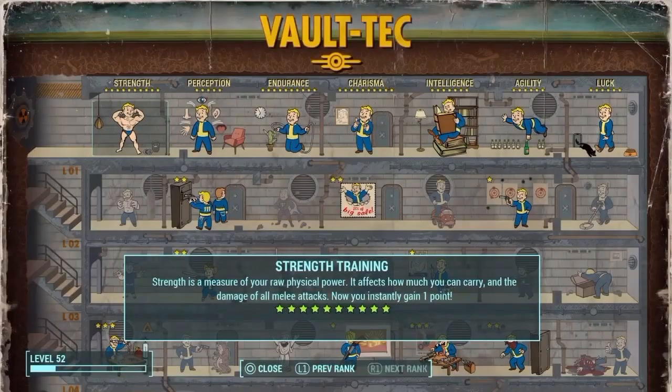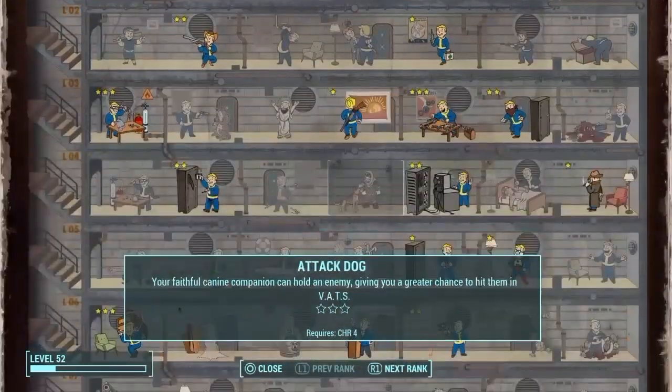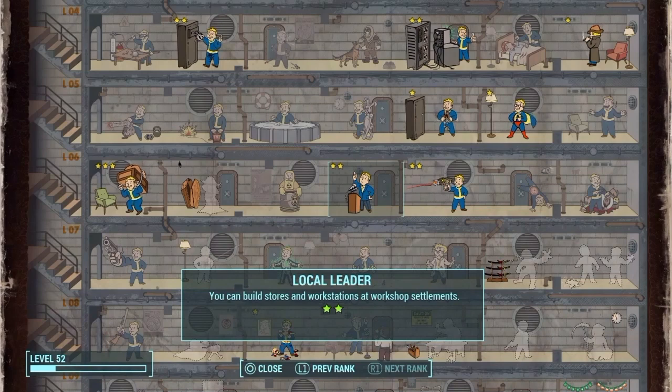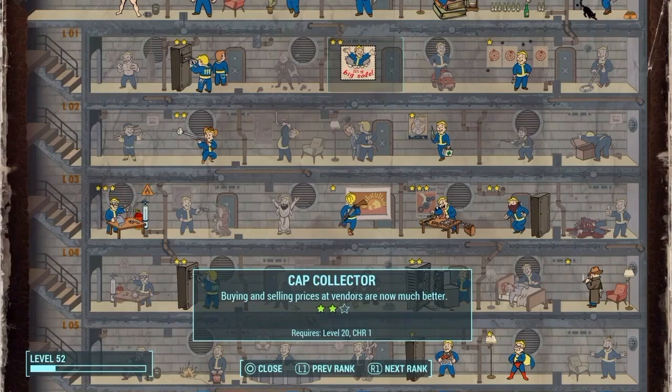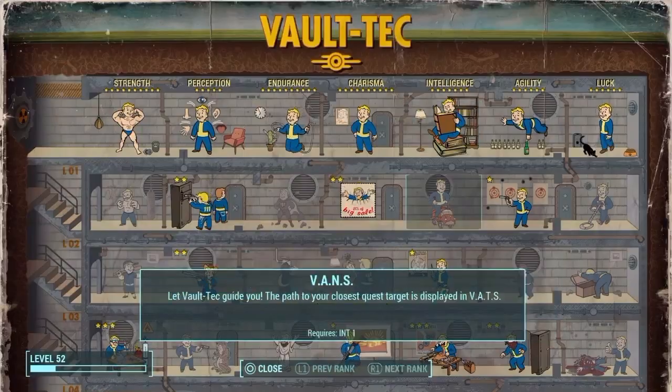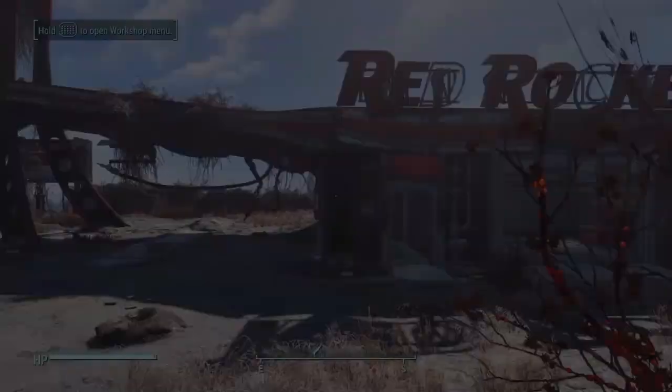Next I want to talk about perks, and there's a couple you're going to need. Underneath Charisma, you will find the Local Leader perk, and you will want to put 2 levels into that. That allows you to build stores and workstations that affect happiness. Once you have Local Leader at level 2, there are another 2 optional perks you might want: Cap Collector level 2, or underneath Intelligence, Medic level 1. I'll explain all these later and how they come into play.